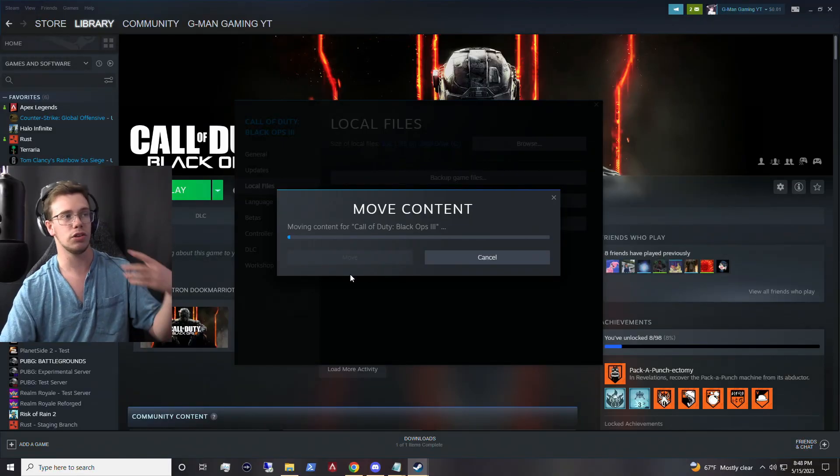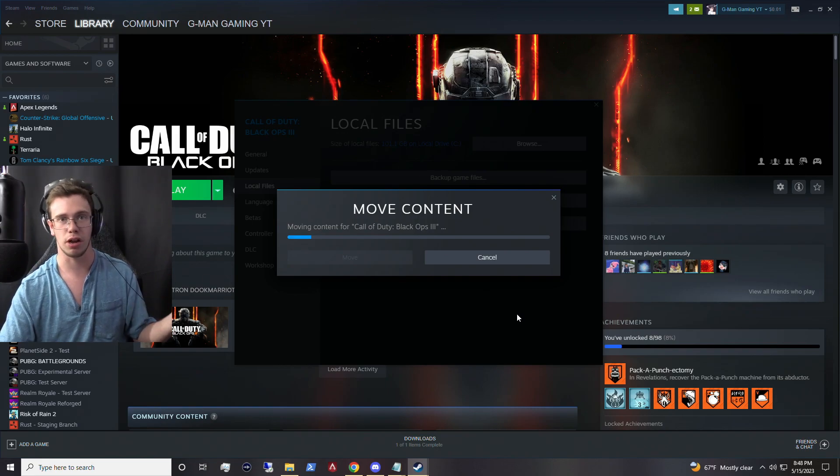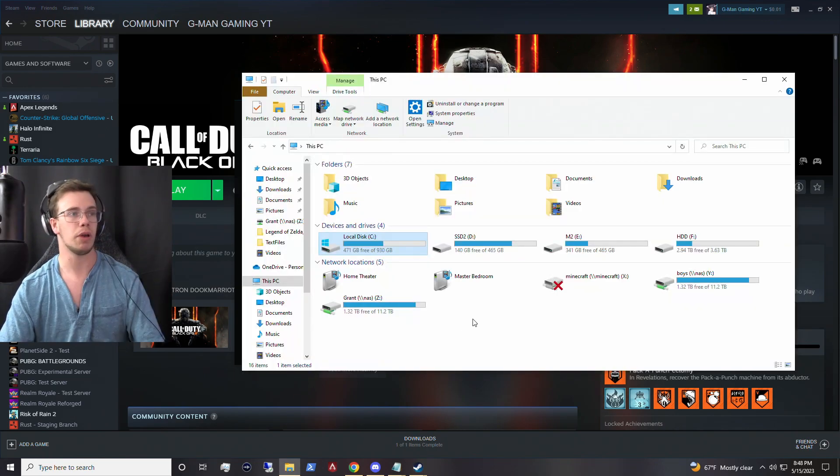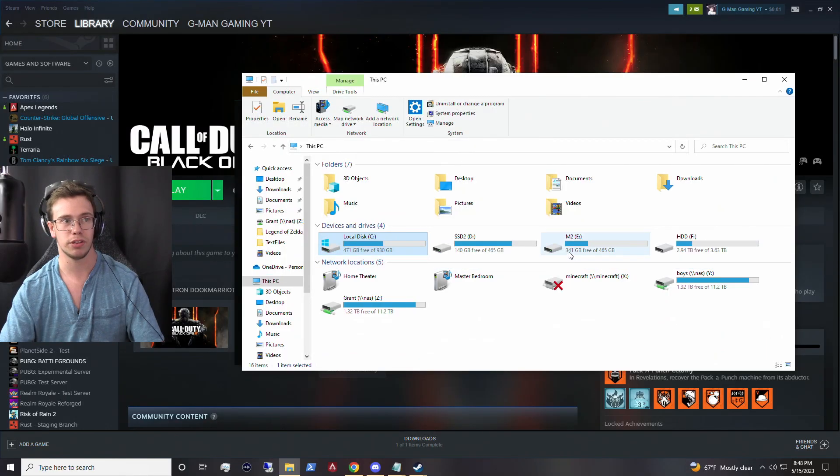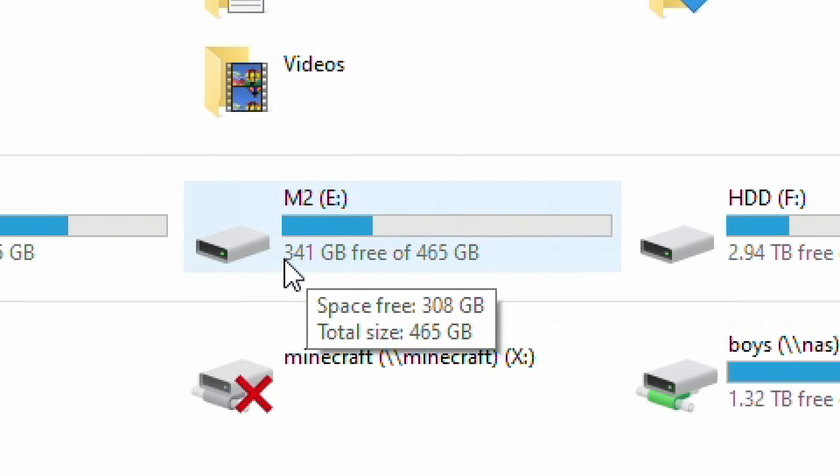Now once you actually start moving this information to another drive it's going to take a few minutes, probably like 5 to 20 depending on the drive type itself. If it's a hard drive it'll take longer. If it's an M.2 like what I'm doing it's going to be super quick. You'll be able to see the actual drive working, and you should see the number on the left hand side increase while the other drive's number decreases.